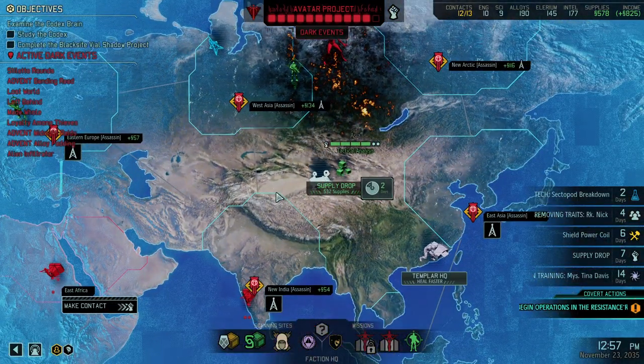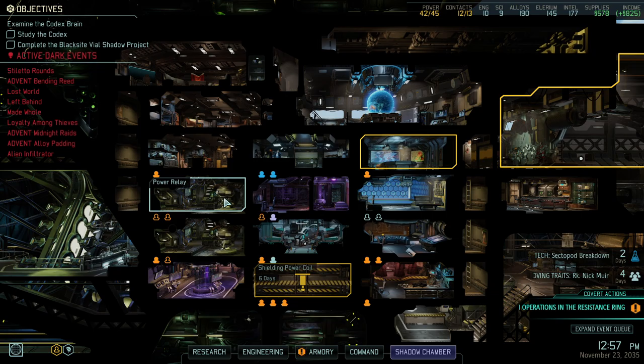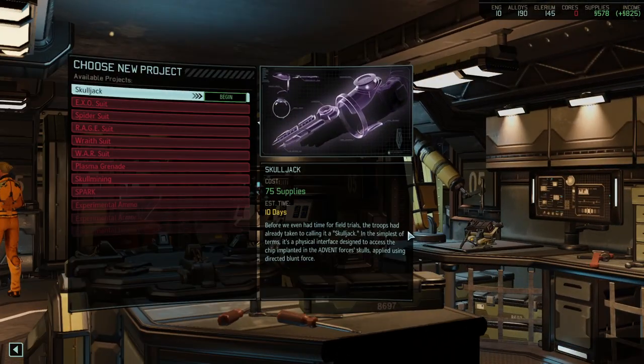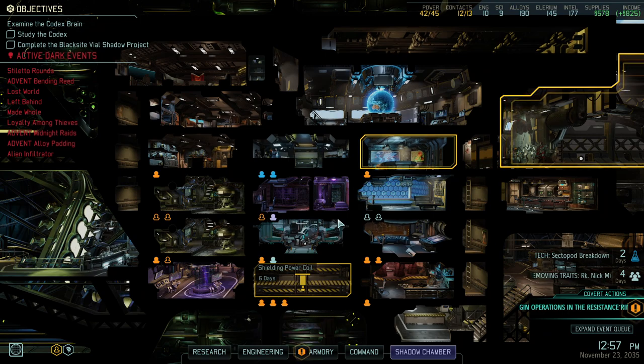We're going to do that next turn. And that would be a second dark event which we countered — which, given that we are playing with permanent dark events, is not the worst position to find yourself in. It brings us to the end of today's episode. Thank you for watching. If you enjoyed what you've seen, leave a comment and a like down below — let's get the discussion started. Which type of enemy do you hate the most? That's my question for today, because I start to develop a distinct dislike for Archons. They are all around quite powerful units and difficult to control. Let me know what you think and see you in the next episode. Bye-bye.